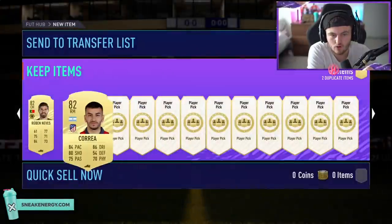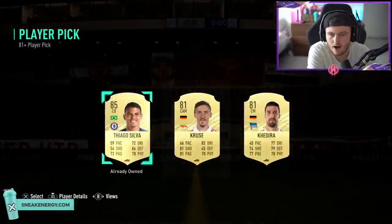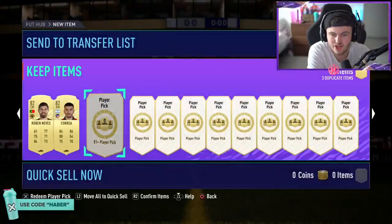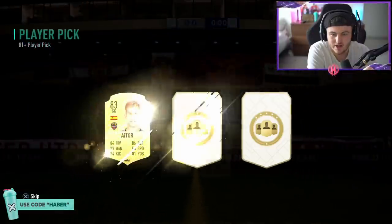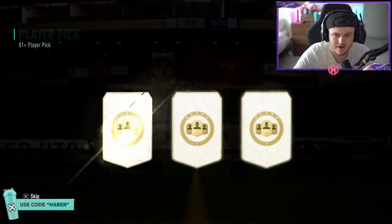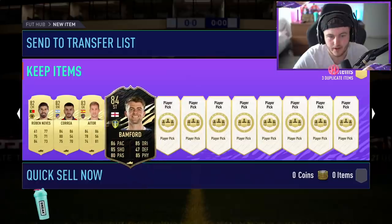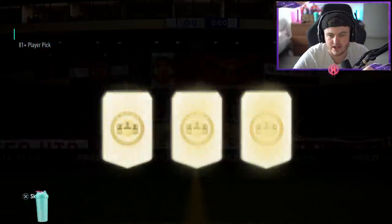We're getting a Correa. I need to keep track of how many we've done. Thiago Silva — not too shabby, 85s are always nice. Come on, prove me right about this whole first set of 12, please EA. I'm going to look so stupid if we don't get anything here. Patrick Bamford — we'll take that, that's good fodder. Informed fodder is always nice to get — we'll take that.